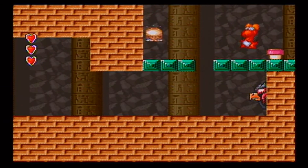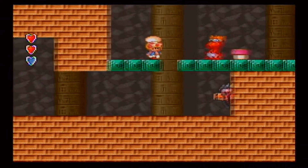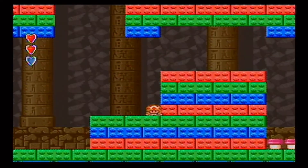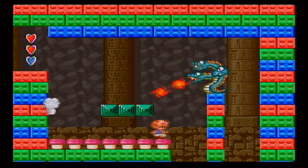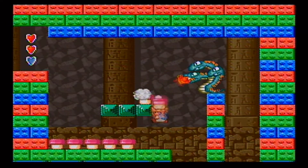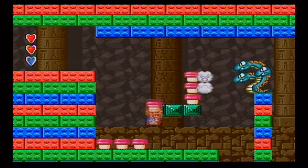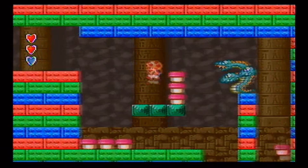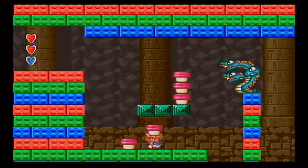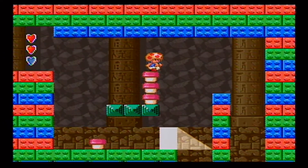Now we have a different dinosaur — this one throws eggs and fire, so gotta be careful. We threw the egg — that was pretty easy. But we're not done yet, we've got a boss to beat. We're going to face a three-headed snake. My advice: they're all going to be throwing fire, so try to build a wall in front. Pick up these stones and throw them, pick up again, throw, pick up, throw. There's the exit door to World 6.